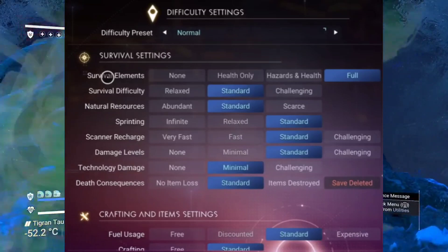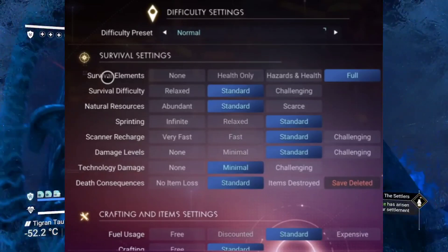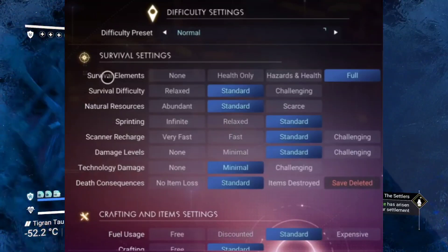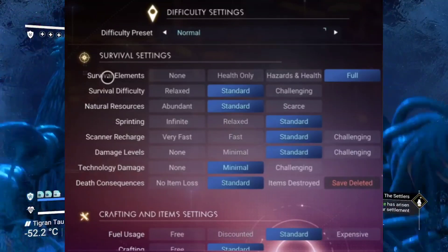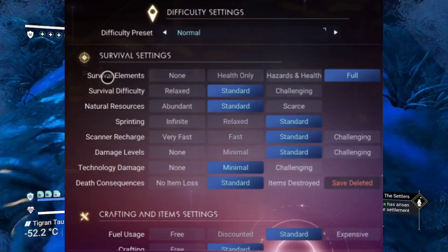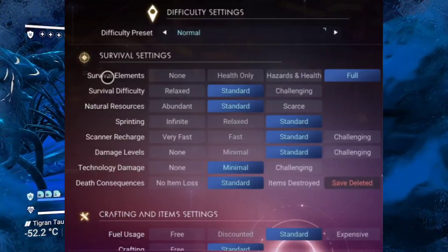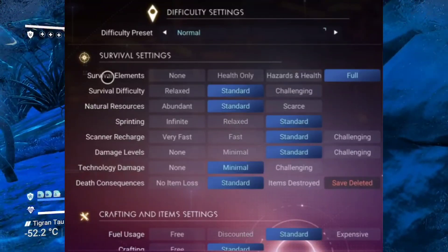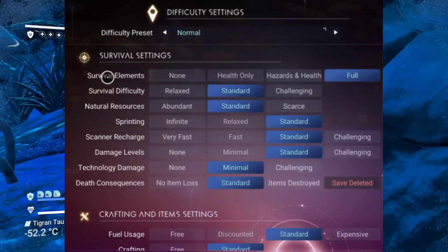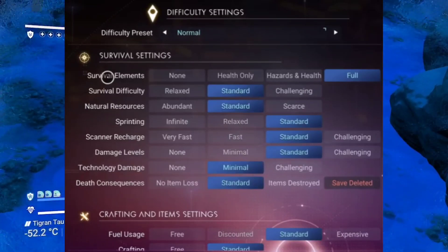If you look here under survival, you've got survival difficulty, natural resources, sprinting, scanner recharge, damage levels, technology damage, health, and death consequences — that's when you lose your items. Then you've got crafting and item settings: fuel usage, crafting requirements. Basically what this does is it alters everything in the game.